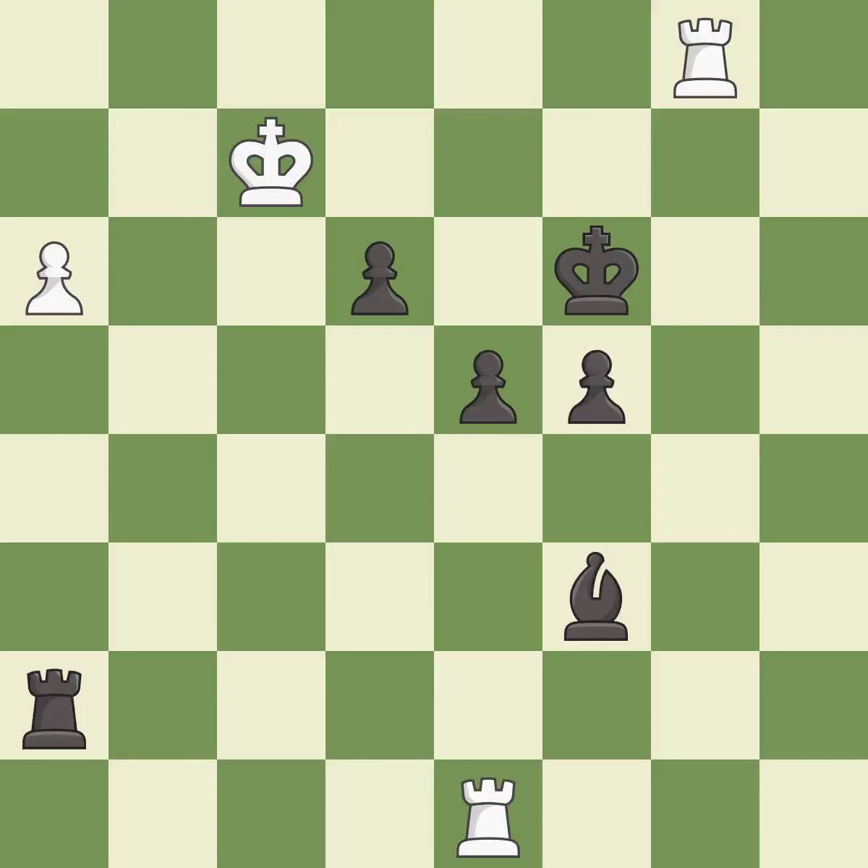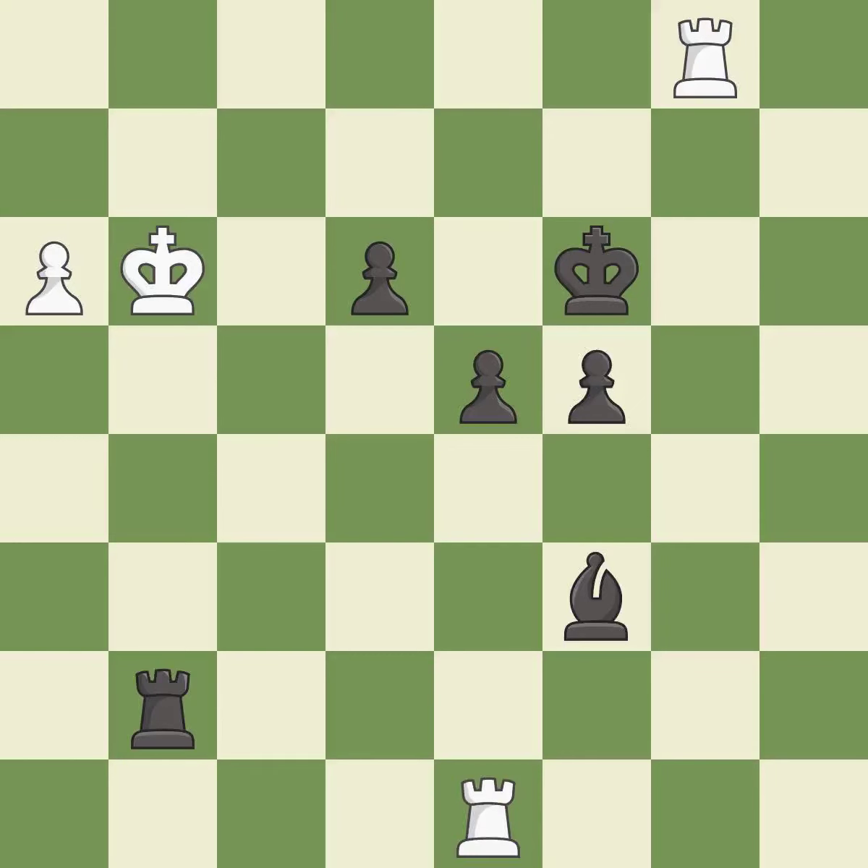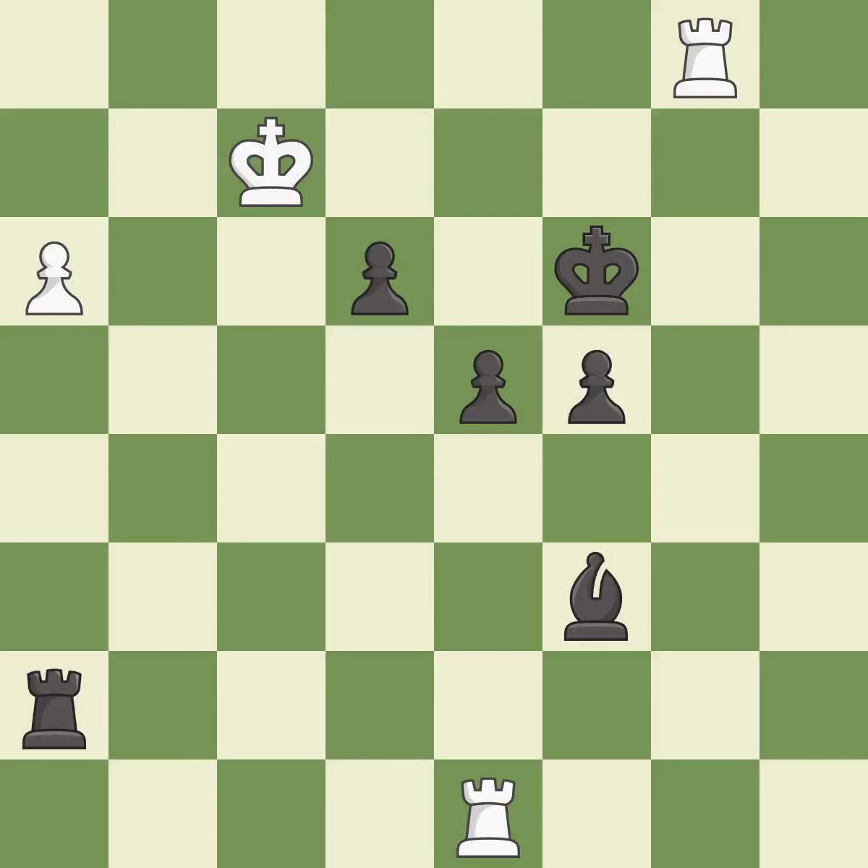Placing a rook behind an opponent's passed pawn can inhibit the pawn's ability to promote — it is best. This defends a pawn that was under attack and had no defenders — it is best. This is the strongest option — it is best. This evades the check from the rook. This puts the rook behind an opposing passed pawn, which helps counter the pawn's push to promotion — it is best. This defends the attacked pawn — it is best.